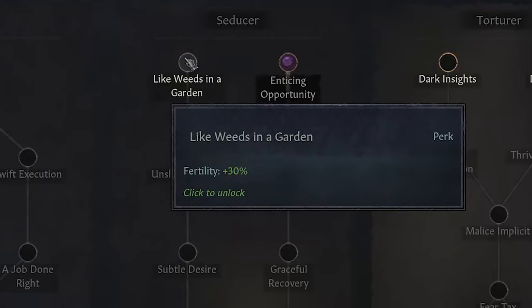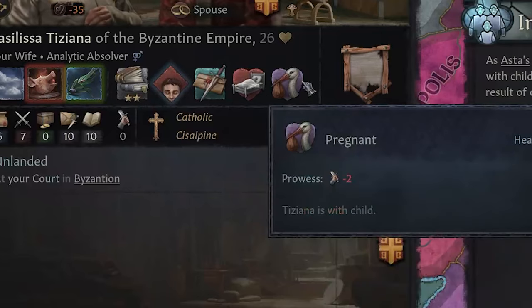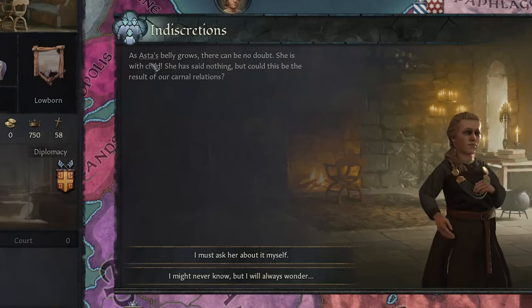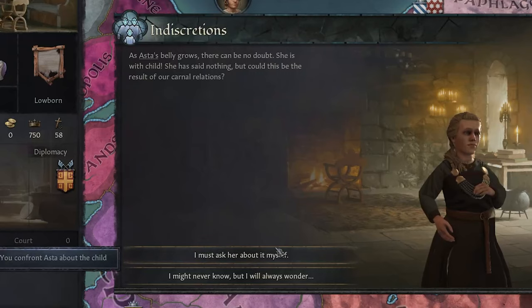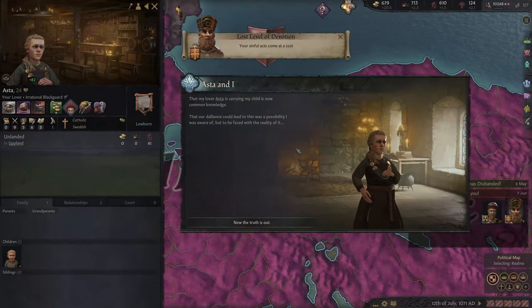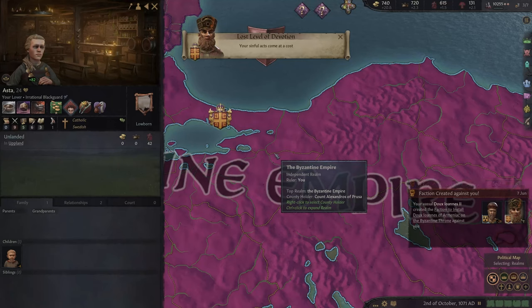Like weeds in a garden, my fertility will increase, giving me a better chance of actually fathering the dwarf sons that I desire. My wife has become pregnant, although she is ill, which isn't great because I really would like to get a son. Also, my lover Asta's belly has begun to grow and she might have some explaining to do. I may as well confront her about the child — and in fact she has confirmed it is my child. This is joyous news. It will make me a criminal because technically adultery is illegal for the orthodox faith, but who cares? I'll happily lose my devotion. The world knows I have another child and maybe I could legitimize that bastard into my dynasty.